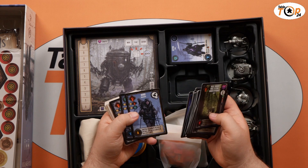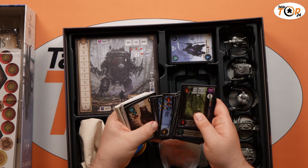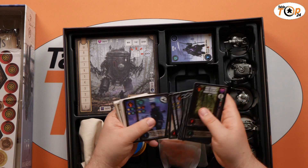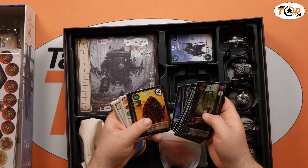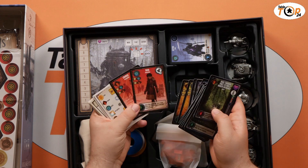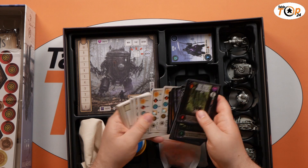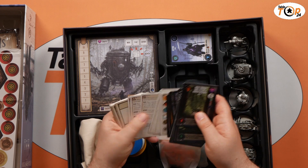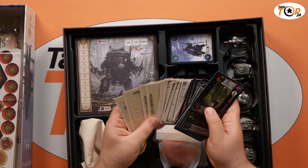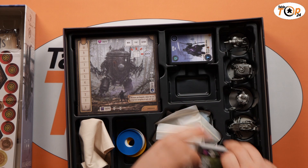Here are our characters and their companions — they come as pairs. We have Vesna and her companion, then Olga and Changa, which you'll definitely recognize from the Scythe universe. There are some player aids and then the automa cards. The automa comes with five different difficulty levels, which is going to be great for replayability.